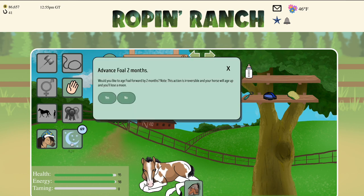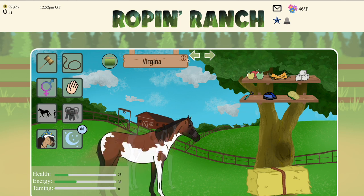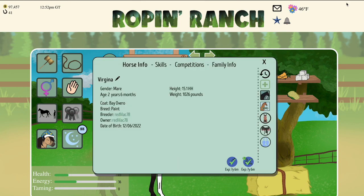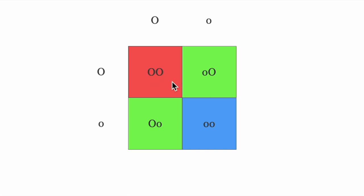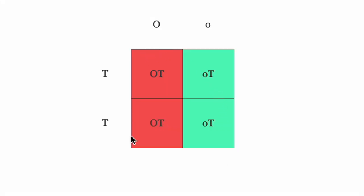Let's age this little baby up, get it off the mom, and switch over to show you more on the overo side. Here's Virginia, and we're going to show you the different calculations with overo. You have a 25% chance of lethal white, a 50% chance of overo, and a 25% chance of solid. With a tovero bred to an overo you've got a 50% chance of tovero, 25% overo, and 25% lethal white. With a tobiano you have a 100% chance of a tovero because you always get that O and T from the parents.